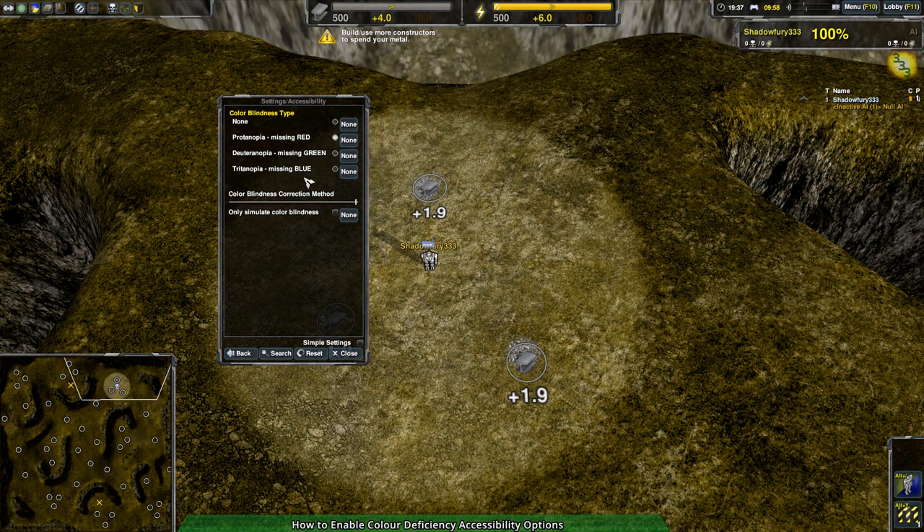You hit Protanopia, and that's how it looks for people with Protanopia. Hit Deuteranopia or Tritanopia, same thing. It lets you know what it looks like for people with that condition. There are some settings and changes you can do, but basically this setting is most useful for widget writers. If you're making a widget for the game and you want to know whether your color palette or color deficiency mode is going to work for everyone, you can go through here, check the box, and see if it works.